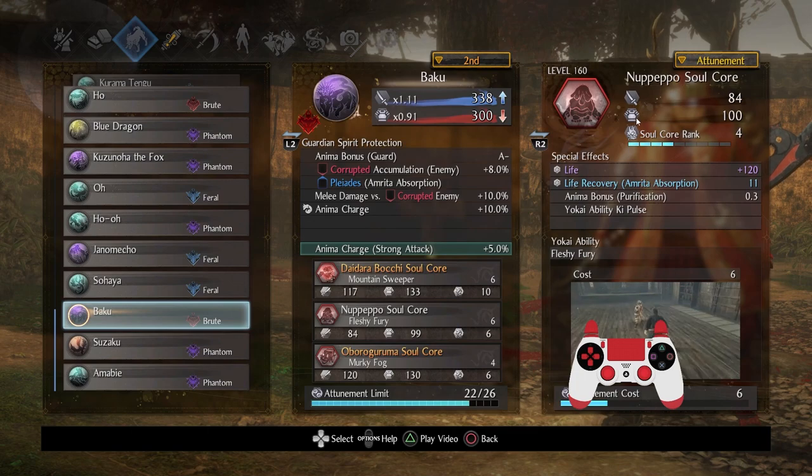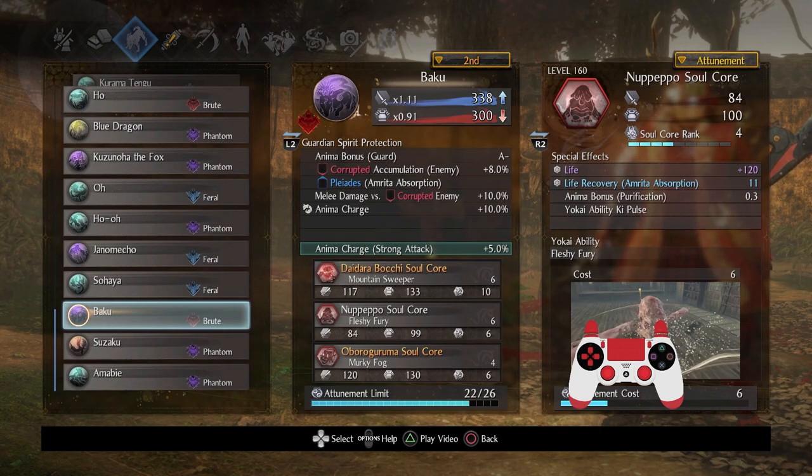Nupepo is one of those Soulcores I rarely use, simply because I don't like the fact that it increases my damage at the expense of Ki — that's kind of the opposite of how I play. I'm the weird guy who's like, you could either do one attack and kill a target, or you can do a million attacks and tickle the target to death. That's good to me.